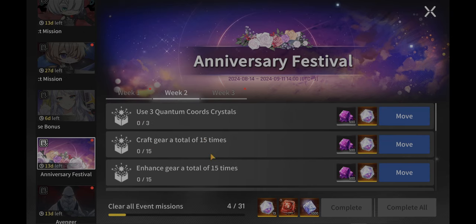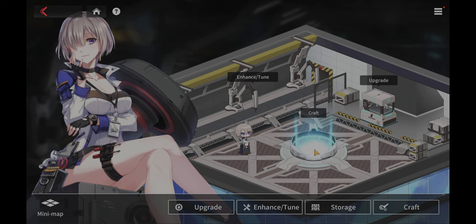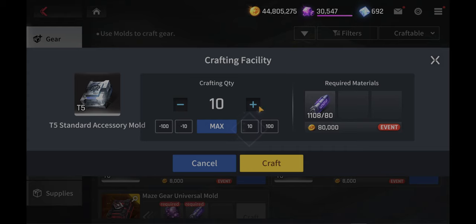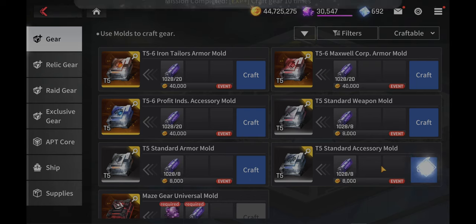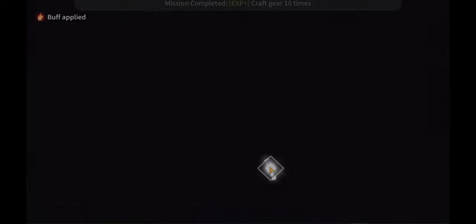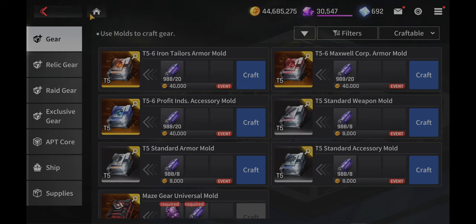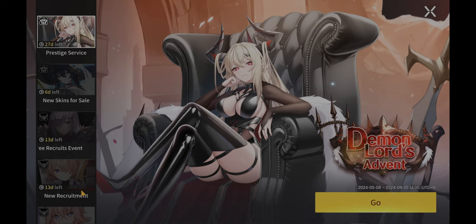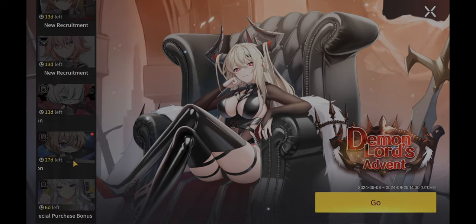Now let's go to week two — crafting the gear. What I'd recommend, just for the sake of finishing the mission, is to use the least amount of resources needed to build the gear. I'm going to craft that — 15, boom, anniversary done. Easy. You don't have to worry too much because you'll have those resources when naturally playing through the game and doing your farming.